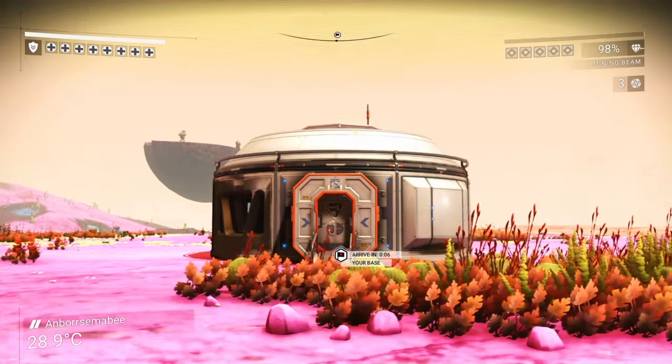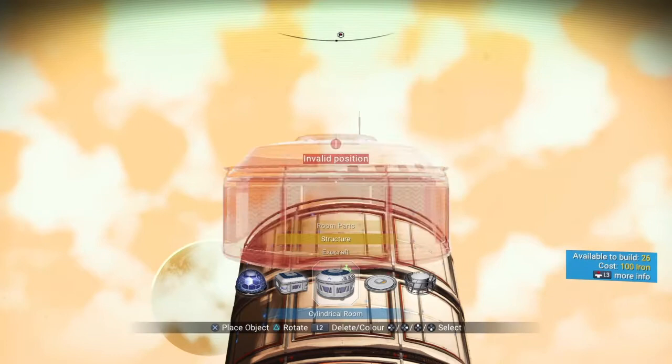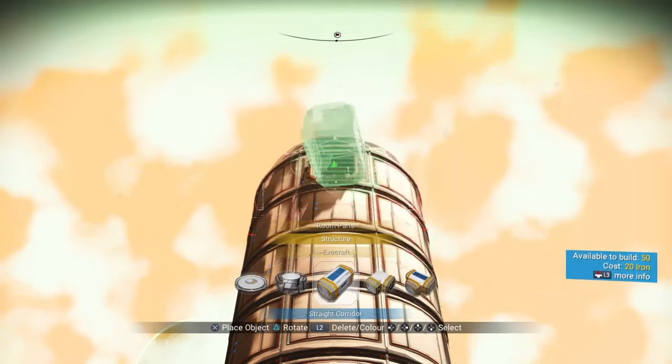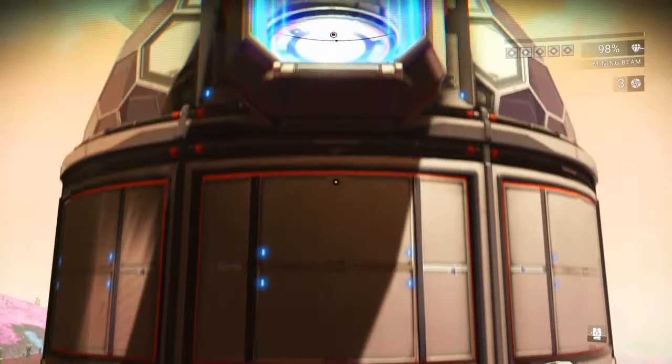Usually we would start with some infrastructure but very little of this base - I think none of it - is going to be here on ground level. We're going to build up, straight up with the circular structures and we'll put a dome on top after about seven structures up. Don't delete the structures just yet as we'll need one of them. Get your entrance way and we will get ourselves started in the VIP lounge.